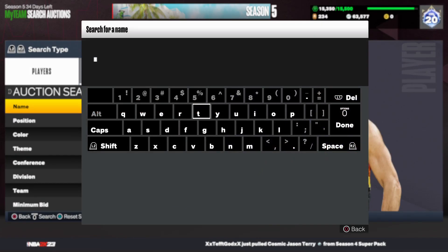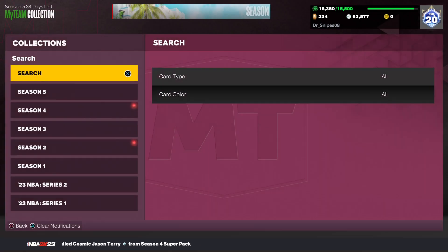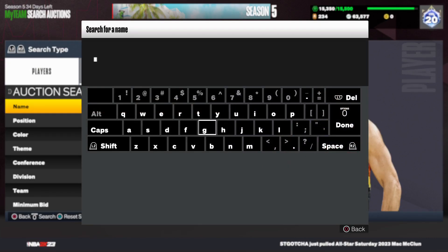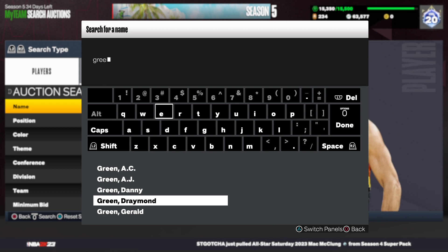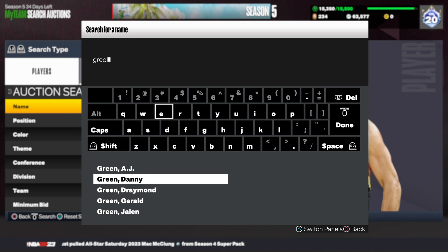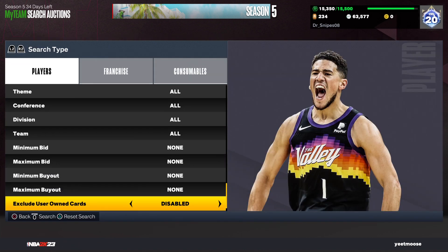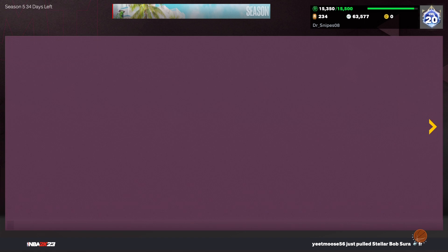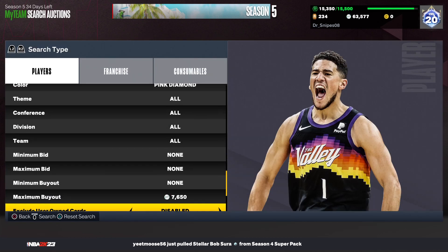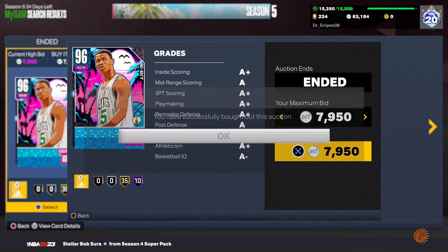Next is Gerald Green - pink diamond. We're actually gonna look at him, probably bringing him off the bench. We just want to try him out and see how he does as a budget player. Right there at 8,000, so we're going to pick him up.